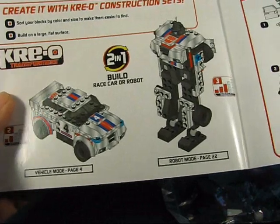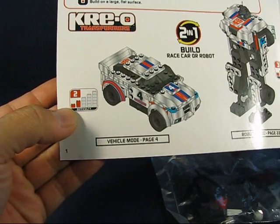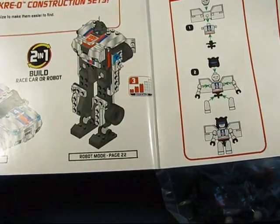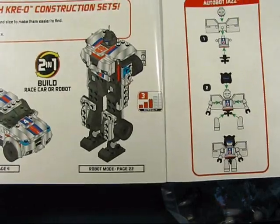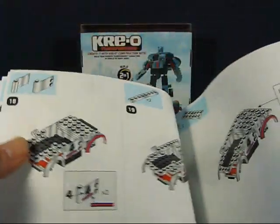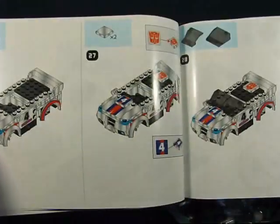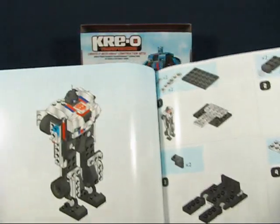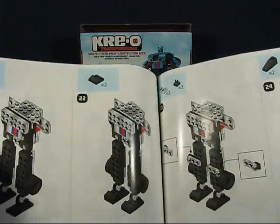You can see here that to put Jazz together in his alt mode it's a level 2 difficulty, and to put Jazz together in bot mode it's just a little bit more difficult at level 3. So that's pretty interesting. Flipping through, you can see all of the pages showing the assembly of Jazz. The first part is for the alt mode as a racing car, and then the second half is for Jazz in his bot mode.